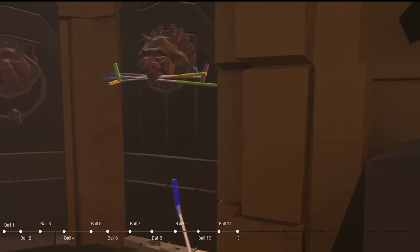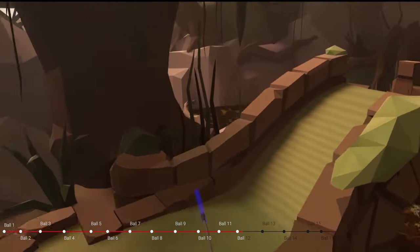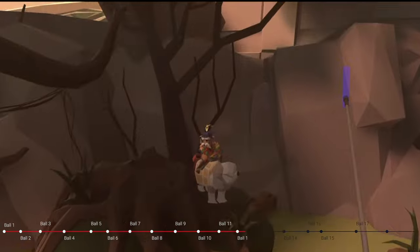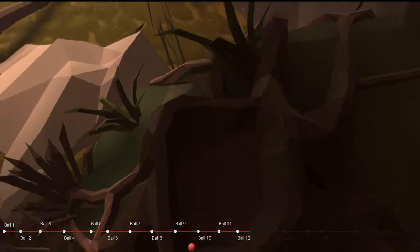On to number 12 — we're going to go through this door, to the bottom of the bridge. We're going to fly up above the bridge, and next to the dog there's a stump. You'll find ball number 12 right inside the stump.